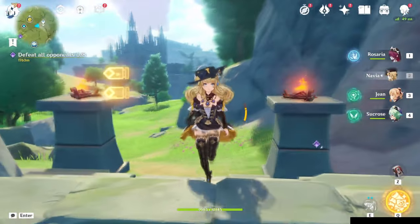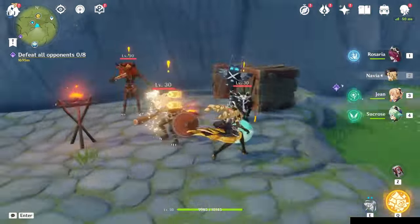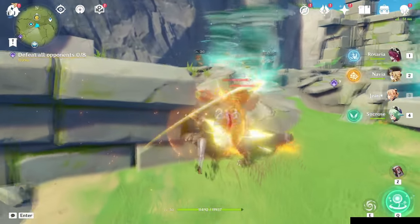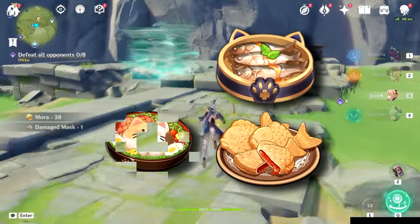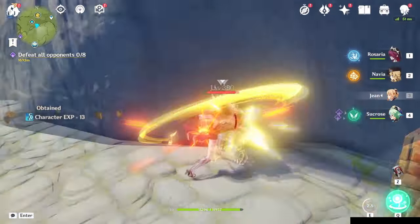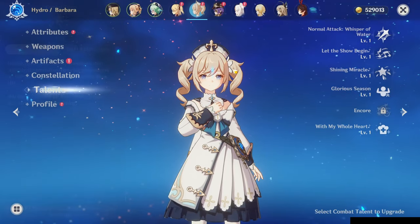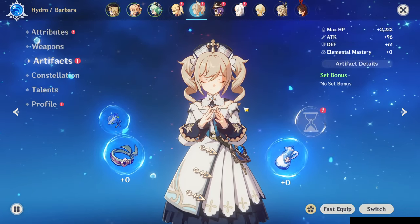Tip number eight is learning how to dodge and keeping a healer in your party. This game has a built-in dodge mechanic — you can dodge by sprinting in either direction when in combat. Learn when enemies are going to attack and dodge accordingly. The second part of this tip is using a healer. Jean is the healer in my party. In the early game, you can only rely on food so much, so having a healer means you don't have to keep going back to a cook station. At the beginning, everybody gets Barbara as their first healer, and she gets healing from her max HP, so level up her artifacts to increase her max HP so she can heal your whole team much quicker.